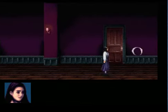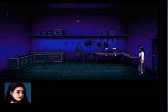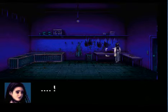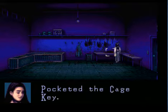Oh, wonderful — we seem to be in a makeshift butcher shop of some sort. There's a corpse of a crow, and there's a key there. We've got the cage key — that must be for that cage.